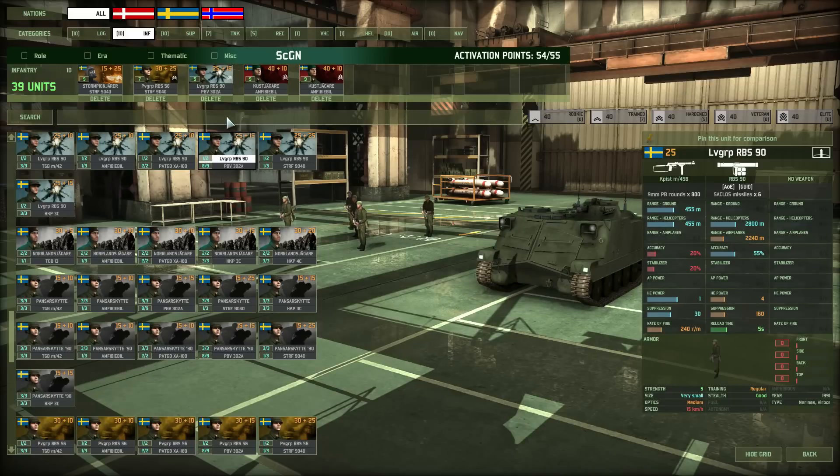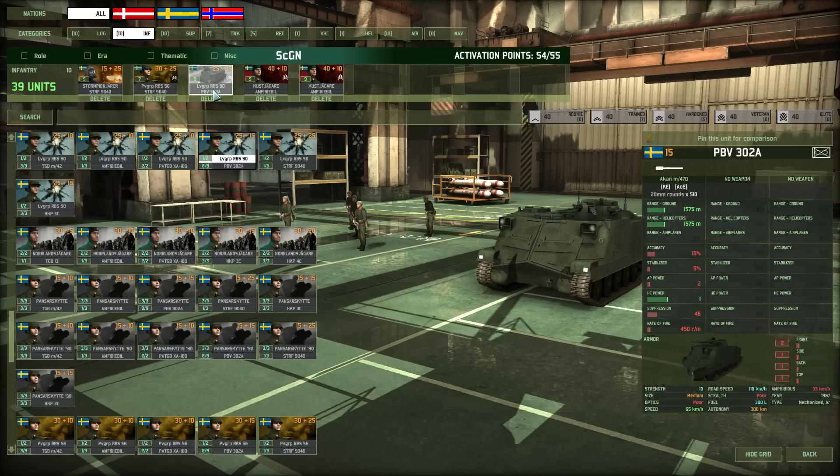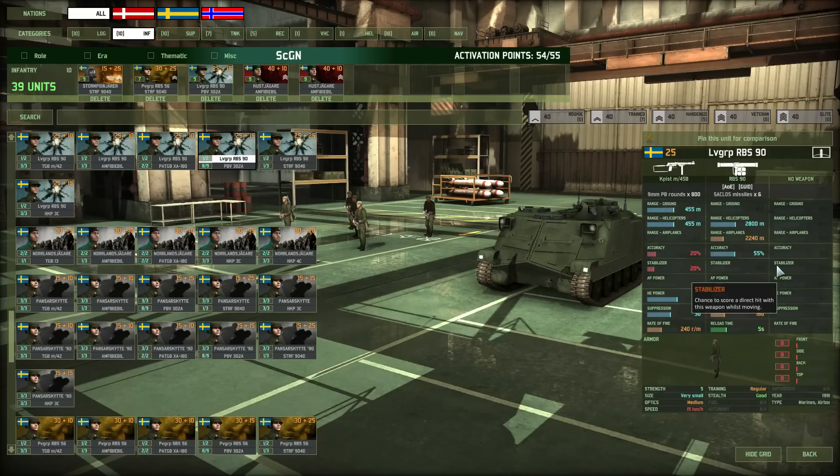The RBS 90 is an amazing anti-air unit — 2.8 km range against choppers. Put them in a town and you have it covered from enemy helicopters. The accuracy isn't the best, but when you have four of them together they usually kill whatever shows up, so it's a very effective unit. I pair them with a lighter vehicle with an autocannon.